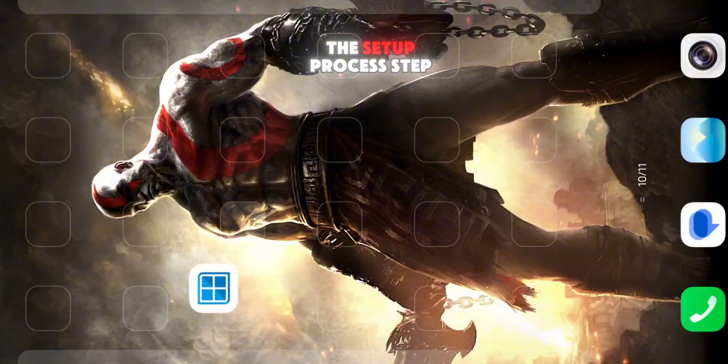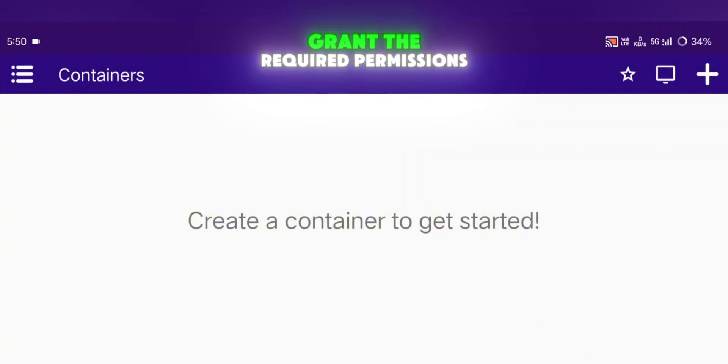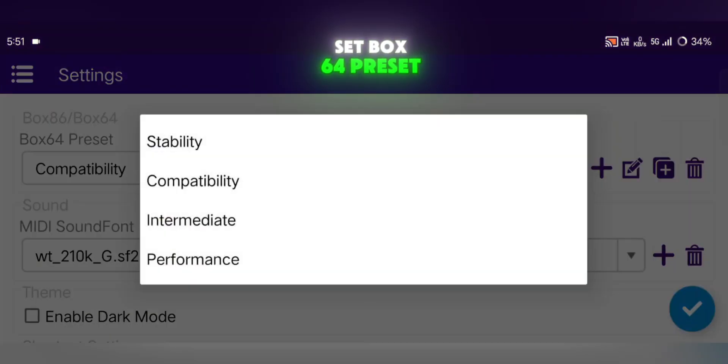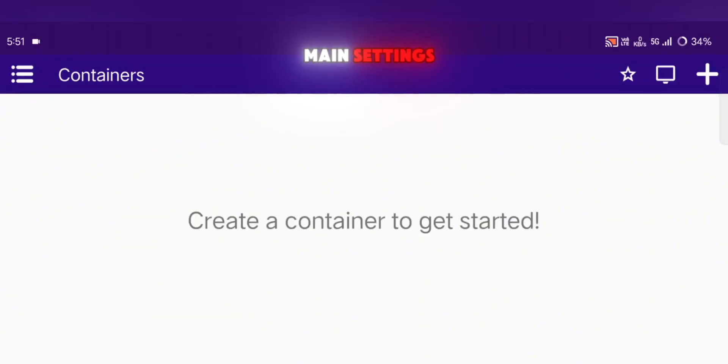Let's go over the setup process step by step. First, install and launch WinLater CMod. Grant the required permissions and let the data initialize. Once that's done, go to the menu and open Settings. Set Box64 Preset Mode to Performance and Cursor Speed to 200%. That's it for the main settings.